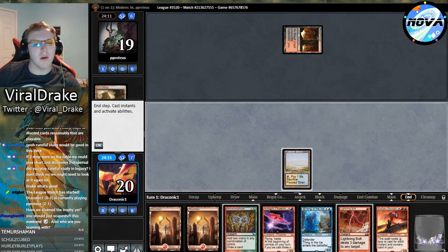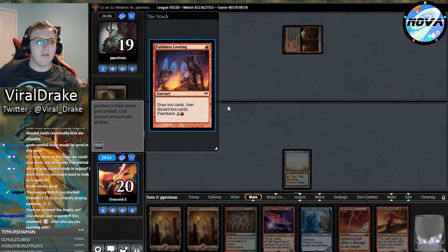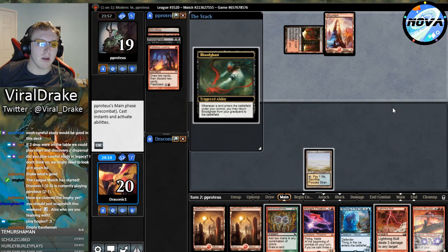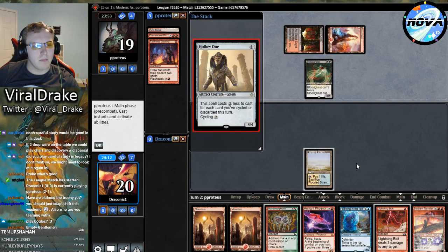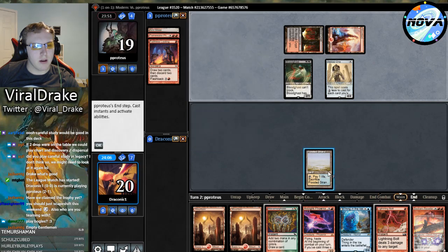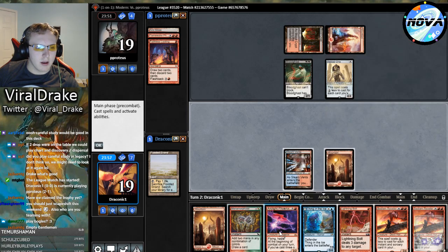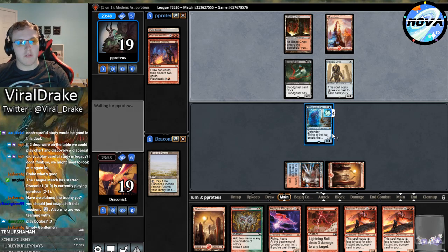It's important to differentiate when I make misplays versus when the deck just didn't feel powerful enough, because if it was the deck I shouldn't waste time with it anymore - but if it's me making mistakes I just need to play more with it. This could be a one-mana Hollow One - that is in fact a one-mana Hollow One. We're playing against this deck - we played against it last league and it didn't feel that bad. Thing in the Ice felt pretty ridiculous and hard to kill.